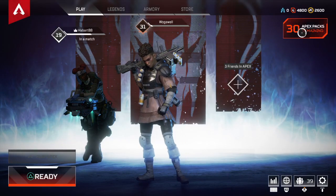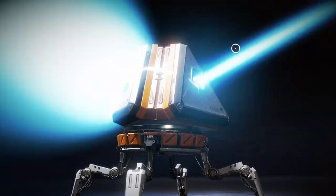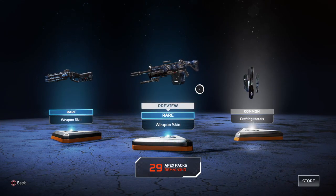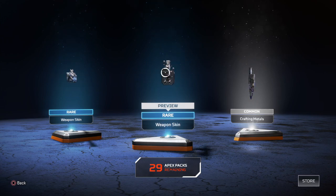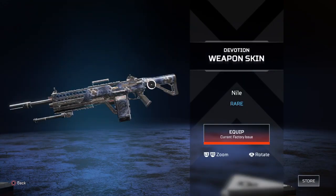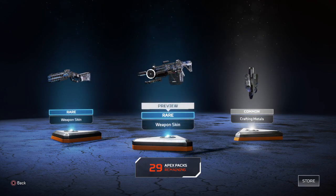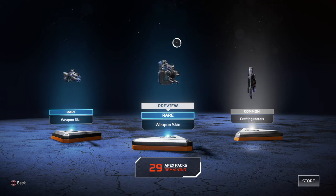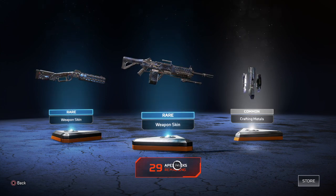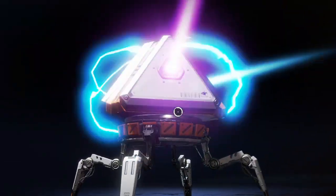I'm gonna open up Apex packs - I've got 30. Here we go, 30 Apex packs. Two rares, crafting material, rare weapon skin, rare weapon skin - that's crap. Anyway, I've just opened a pack accidentally. Hello, it's WoggleWell and I'm here with another video on Apex Legends. We're going to open up 30 packs to get a guaranteed legendary item and find out what it is.